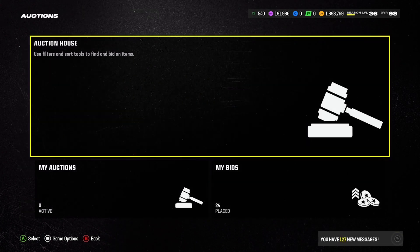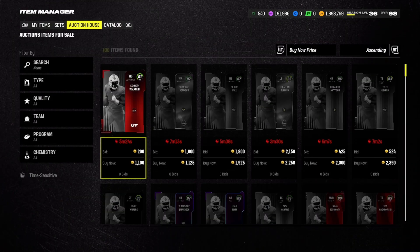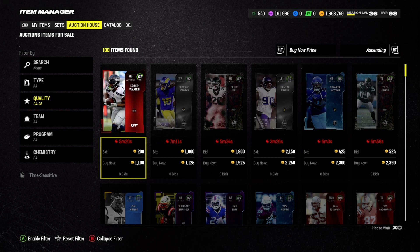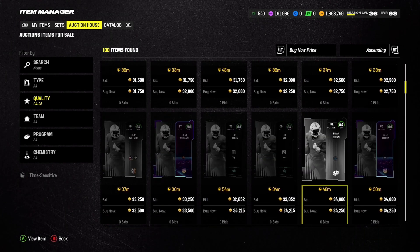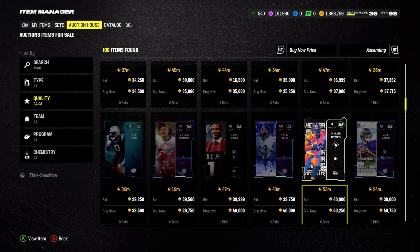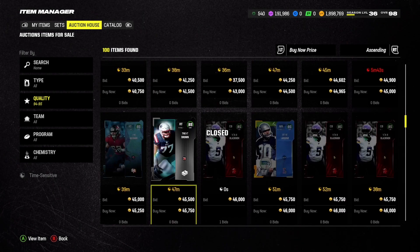Your primary goal is to build those 97 sets, complete all of them, and get a 99 player. As we go to the auction house, you can see the 95s are going for 40,000 to 45k coins, which is definitely more expensive than I thought. Let me know in the comments if that's how expensive you expected them to be.